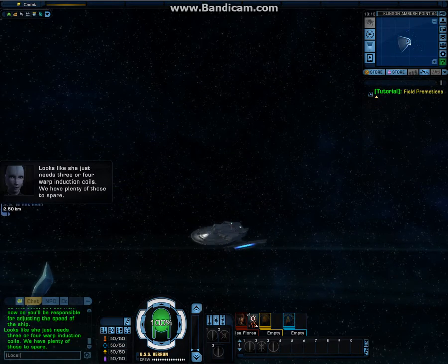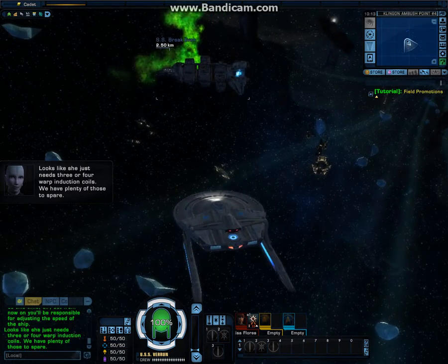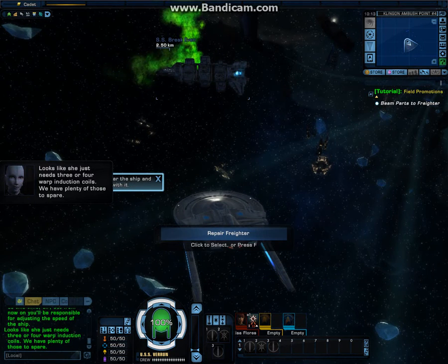Looks like she just needs three or four warp induction coils. We have plenty of those to spare. Position yourself near the ship and press F to interact with it.